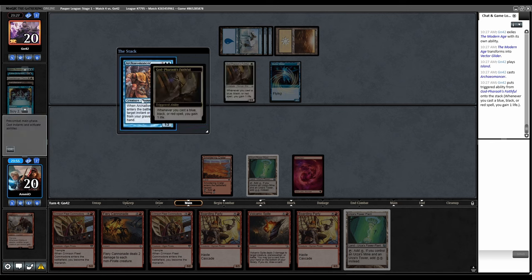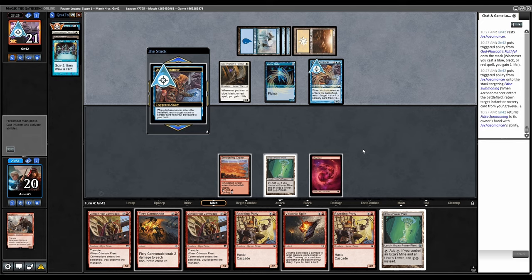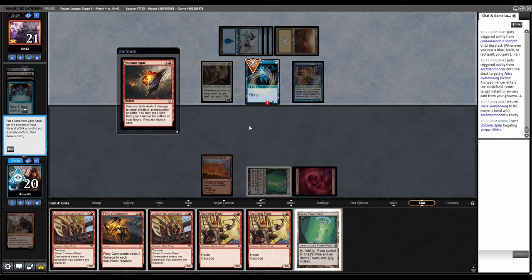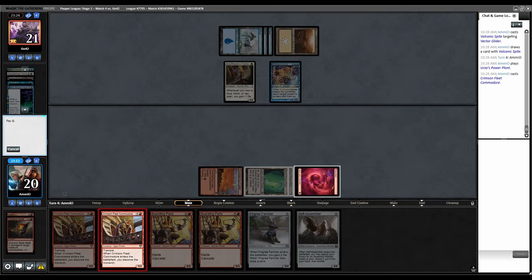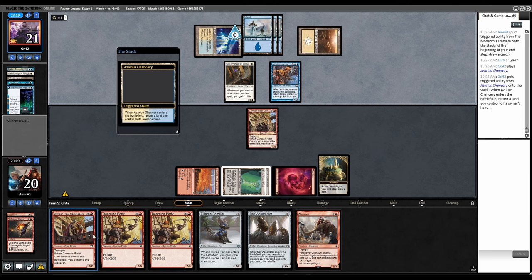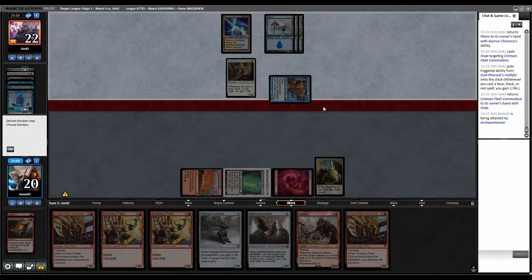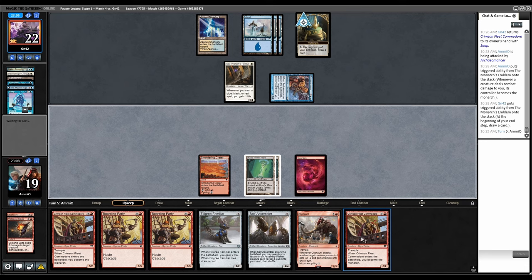I'll just pass with Volcanic Spite and Modern Age open and then try to land Crimson Fleet. Trigger God Pharaoh's Faithful, they go Archaomancer getting back False Summoning. Volcanic Spite this. I can drop Crimson Fleet, then if they have removal they can Archaomancer attack us and steal the Monarch. Let's put away Cannonade. Play Crimson Fleet — they have a Counterspell, counter it, and then steal the Monarch. Every time I play these, I feel like I'm a Death's Shadow deck, so precarious.